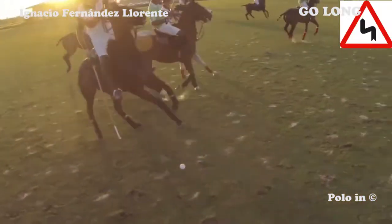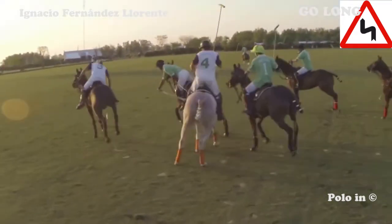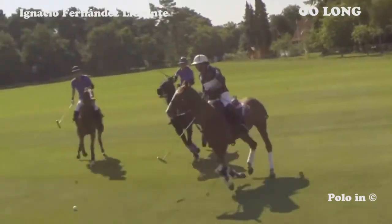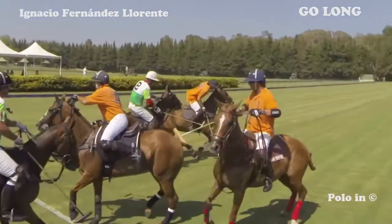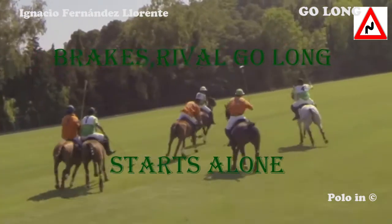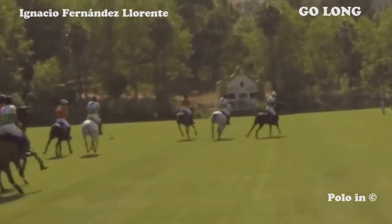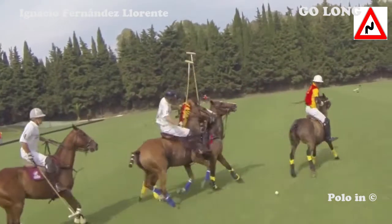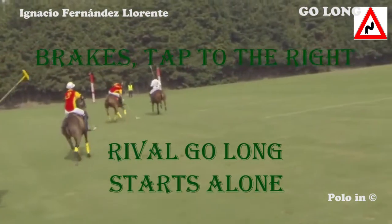The white player goes behind, escaping the mark of his opponents. The blue player stops and the violet player goes long. The orange player stops and the green player goes long. The red player tries to steal the ball on his near side and goes long. The white player, almost at a stop, touches the ball to the right, and the red player goes long.